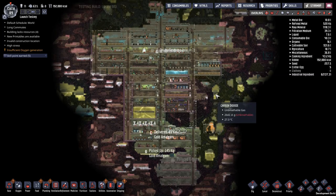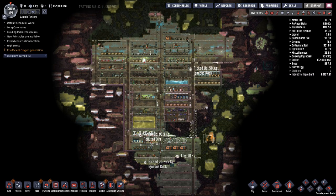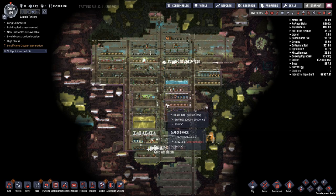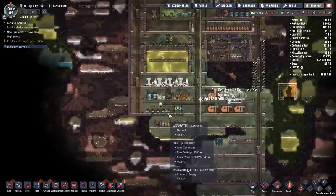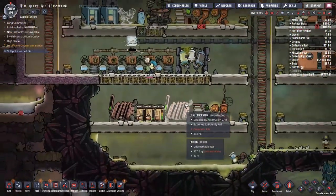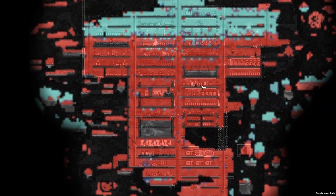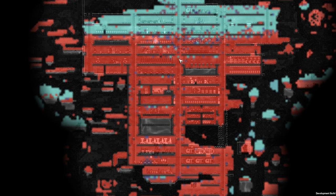Welcome to Oxygen Not Included, my name is Nila. This is episode 12 of our let's play campaign. I tried planning - there are some things I need to do. My biggest concern right now is the fact that we have way too much carbon dioxide. I'm going to work on two things today: getting rid of carbon dioxide, which means cleaning out my gases in the mid regions.